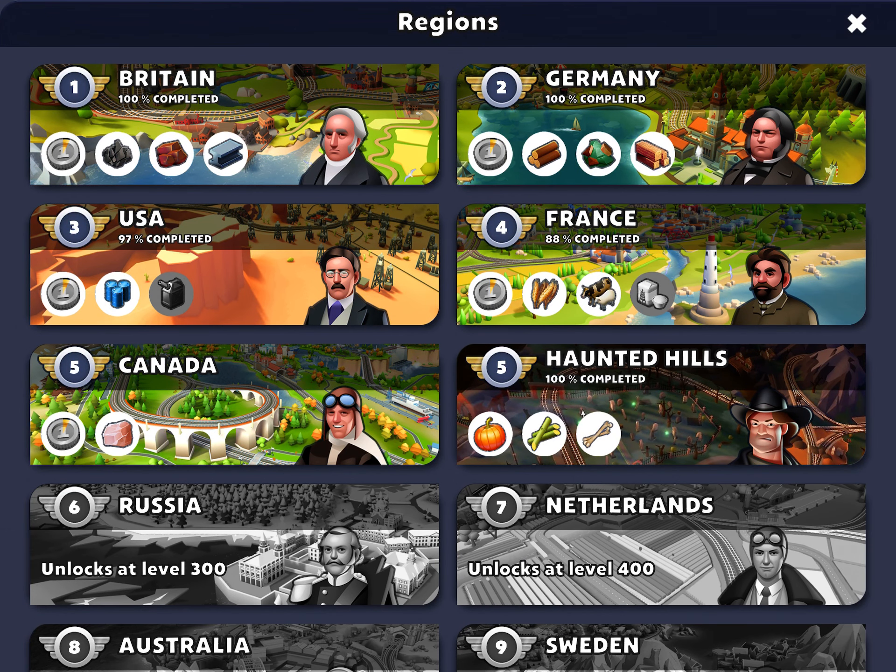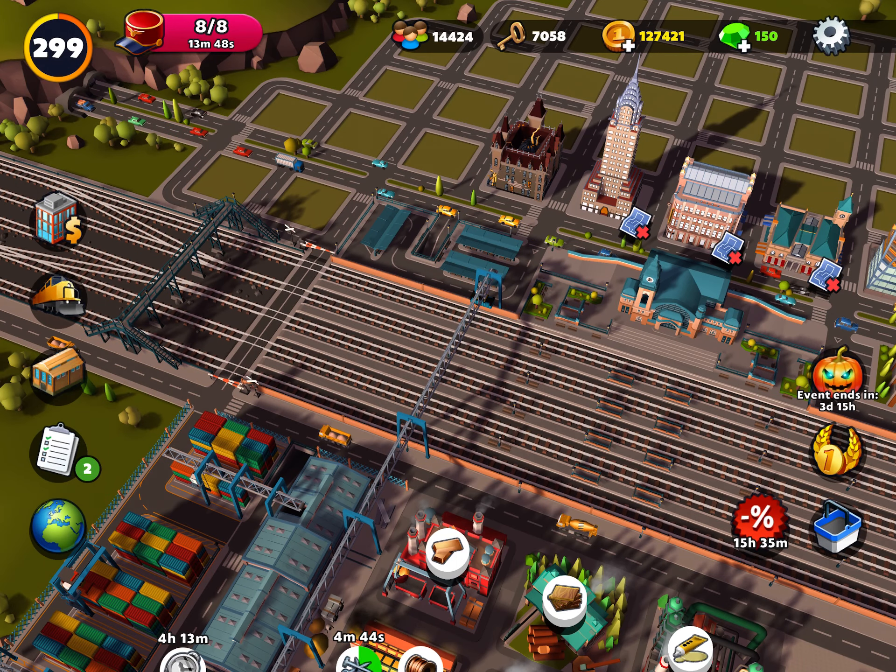Currently I'm in the Canada map and the Russia map unlocks at level 300, and that's what I'll be going to. In preparation for that, I've been stockpiling cash. I've got 127,000 coins.